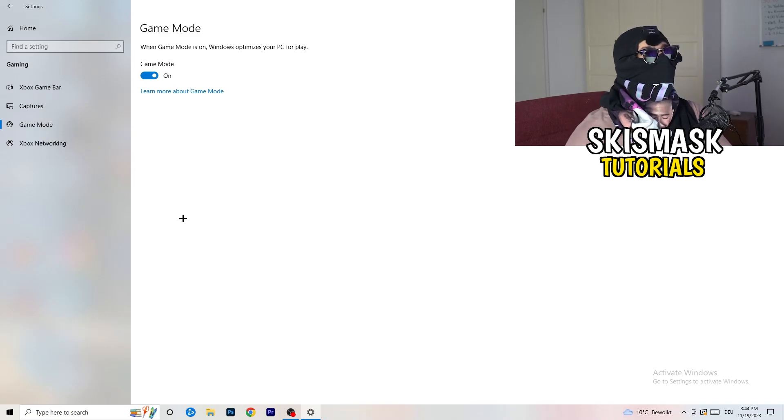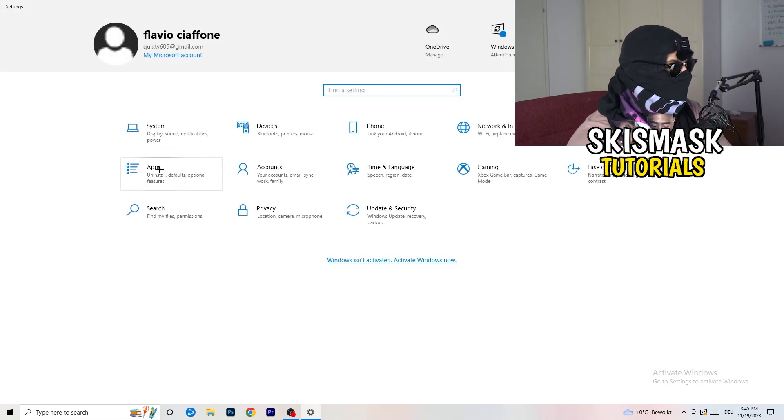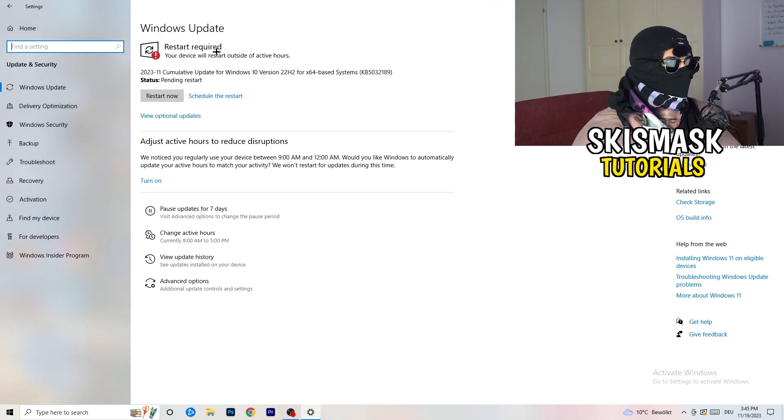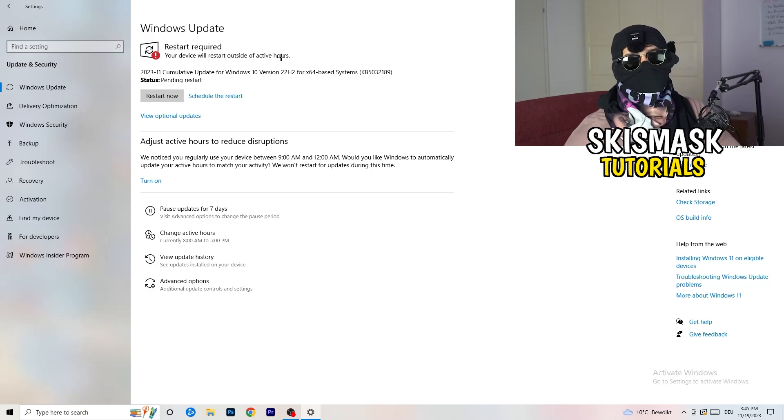Next, check Game Mode — for me it works well, but it varies by PC. Turn it on and test it, then turn it off and test it, and keep whichever works better. Go back and click on Update and Security. I know this sounds basic, but trust me — it will help with every kind of issue. Make sure all your drivers and especially Windows itself are fully updated. Keeping your Windows at the latest version will increase performance and fix many issues.